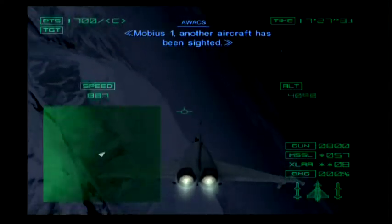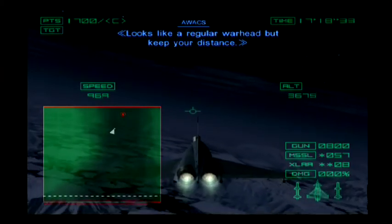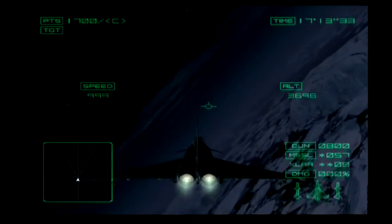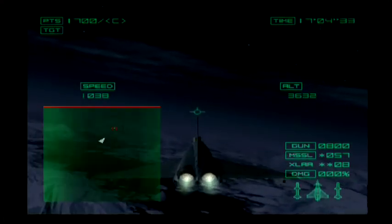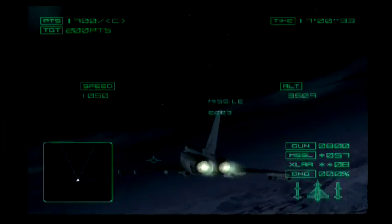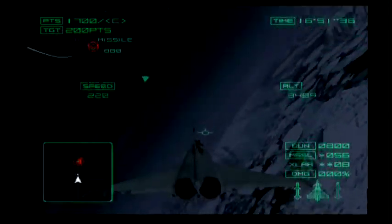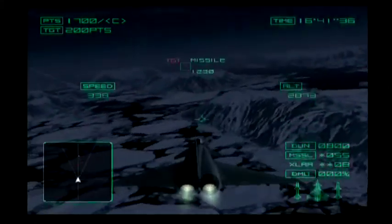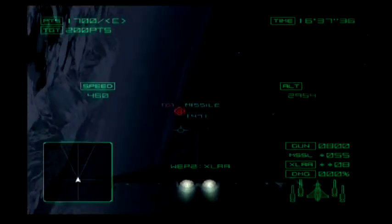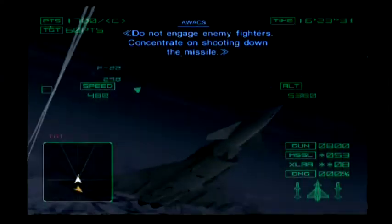Mobius 1, another aircraft has been sighted. That's strange — there's only one. The cruise missile is heading south along the glacier. Looks like a regular warhead, but keep your distance. Do not engage enemy fighters. Concentrate on shooting down the missile.